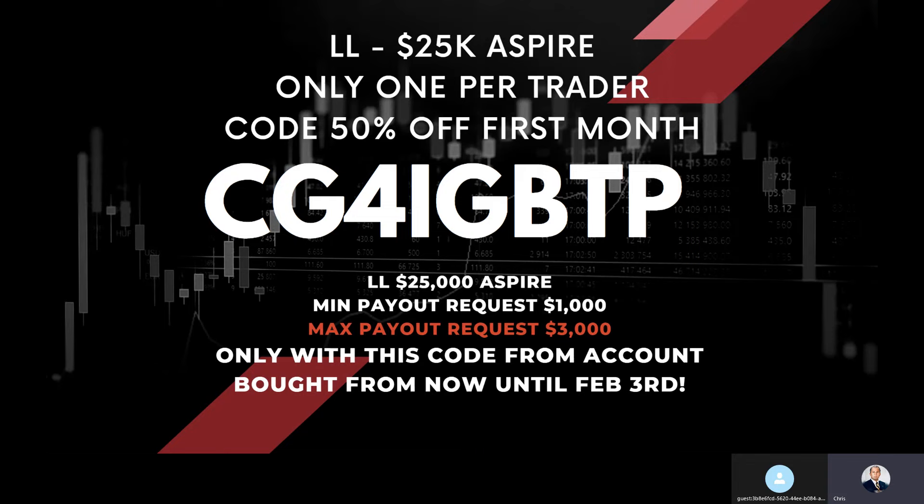If you buy a 25K Aspire using the code on the screen — CG4IGBTP — you'll get 50% off the first month on the 25K regular account. If you qualify with that account and get a Performance Account, once you build the profits, you can request up to $3,000 for the first, second, third, and fourth month. After the fourth month, you can request as much or as little as you want. Normally the minimum is $1,000 — we're doing three times that.